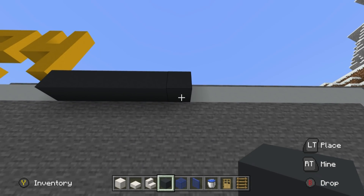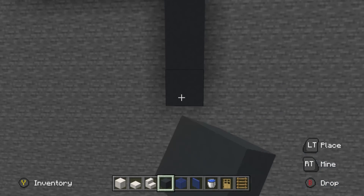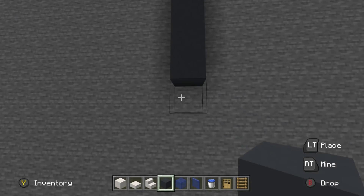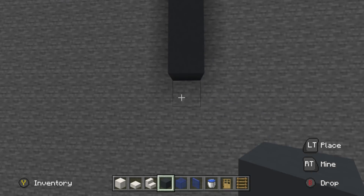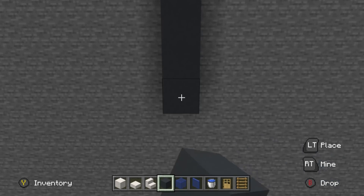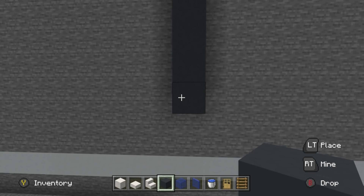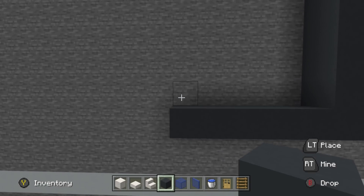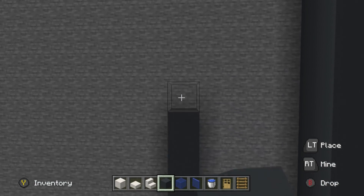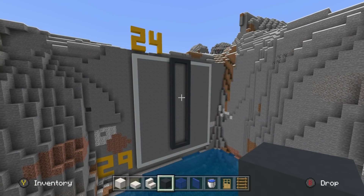I then want you to go down by 25, then go left by 5, and then go all the way up to connect back to where we first started. This is the centerpiece of our modern mountain mansion. I want you to extend all of those grey concretes forwards by two rows — every single one of them. This is the centerpiece for the modern mountain base, and the reason we're making this first is because it makes all of the rest of the base extremely easy to make.